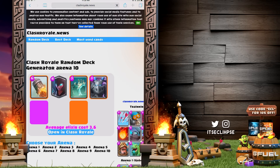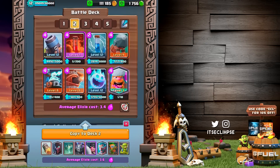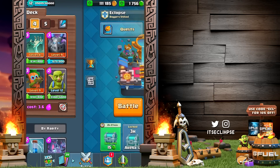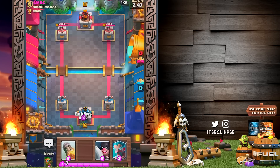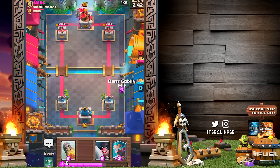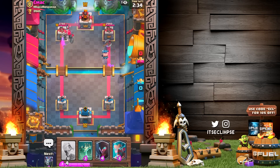Let's click that and this is our deck. Let's open it up in Clash Royale. We got the rocket, night witch, tombstone, mega minion, executioner, ice wizard, dark goblin, and melee goblins — a 3.60 mix. I'm definitely gonna rely on this rocket. Let's hop into a battle. This dude has a golem, so we're gonna push the other lane and try to get some easy damage off with the dark goblin and executioner.